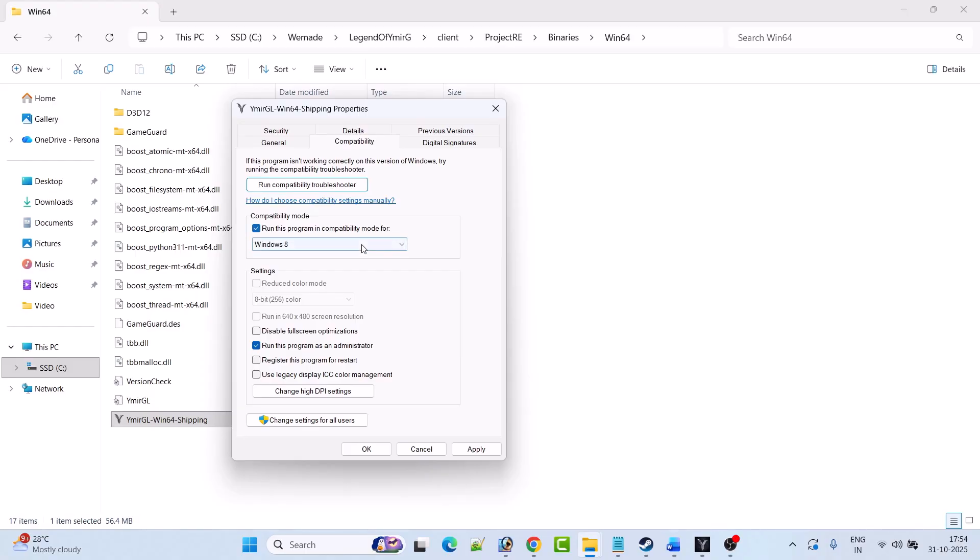If that doesn't work, then check mark 'Run this program in compatibility mode for' and from the dropdown select Windows 8, hit Apply, OK, then launch the game. If that doesn't work, from the dropdown select Windows 7, hit Apply, OK, then launch the game and check.